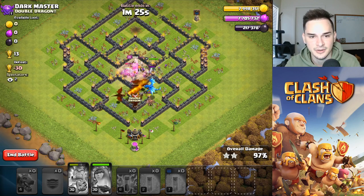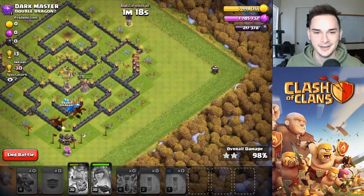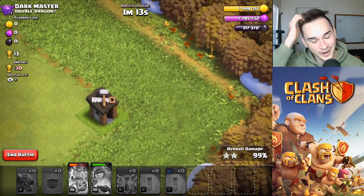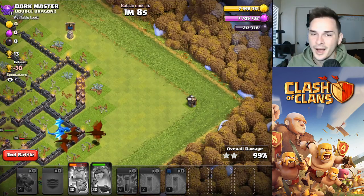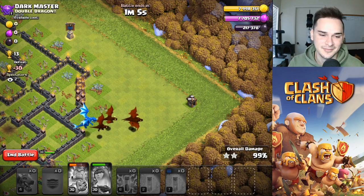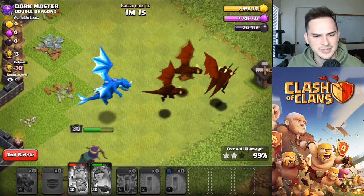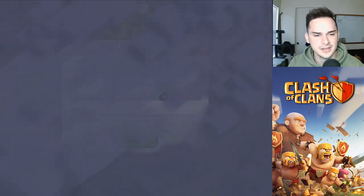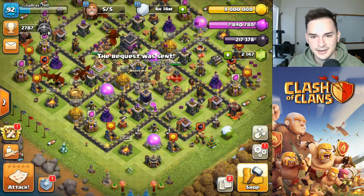Low recovery time to heal up - just gotta get that one lab. Shoutout to the two spectators watching! There's really a builder hut in the corner of the base - dark master, why would you do that? My queen ended up losing half her health because of it. All good though, we'll take that three-star. Another three-star plus 13, we're up to 2787. Let's request again and keep on pushing.